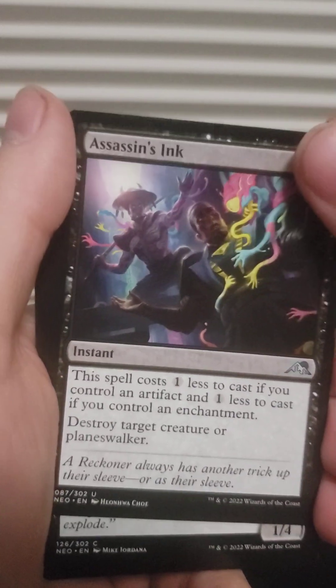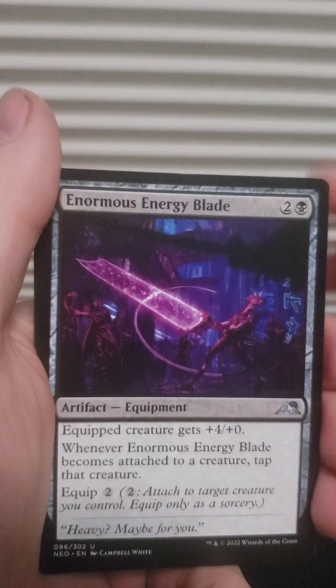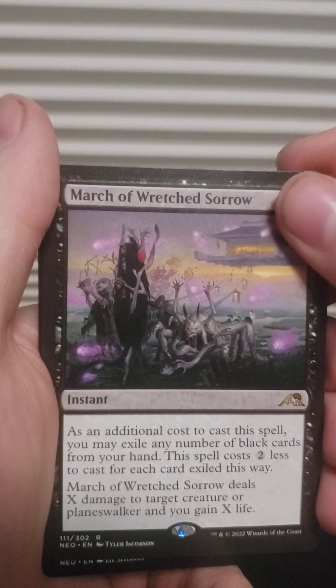Assassin's Ink, Virus Beetle, another Blade Blesser, March of Wretched Sorrow, and another crap card. All right, there we go — that is all four packs and the promo card.